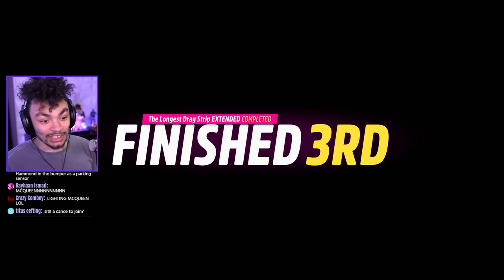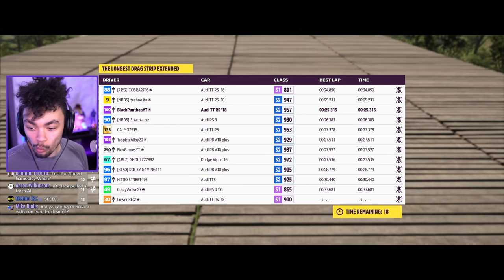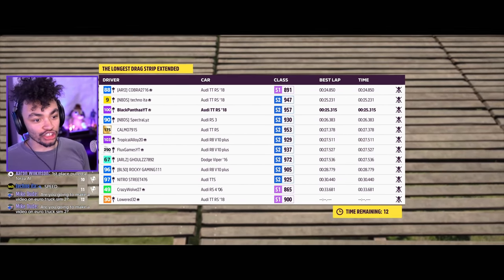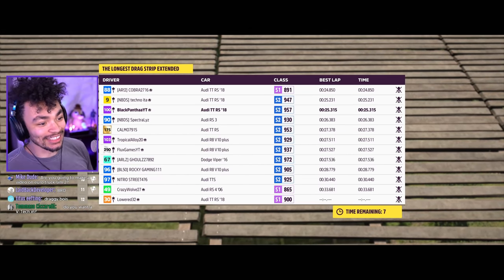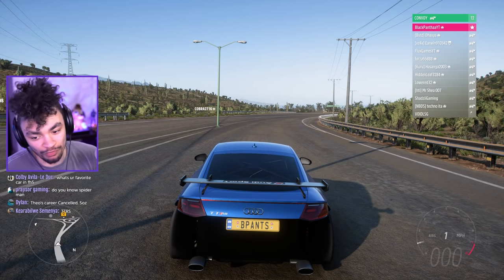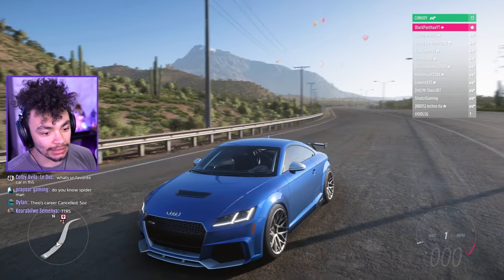That is pretty damn sick. The winner is S1 class — that's mega OP. There's no way... drag tires! I was gonna say there's no freaking way, man. The game states this can do 270 — I fully believe it, it's got a 2JZ in it. But we gotta actually test it out.